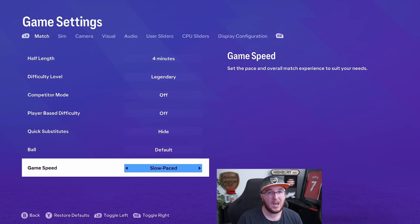The most important thing here though is the game speed. I play on slow paced — I know a lot of people like it on default, and some people like it on fast paced, but when it's slowed down the passing is a little bit more methodical. It's a lot more realistic in my opinion; it just slows the game down a little bit, so I fully recommend that.